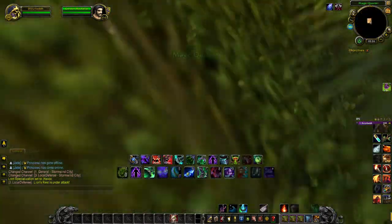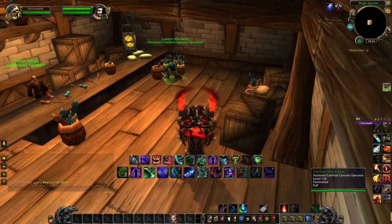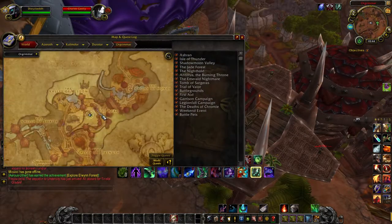located in Stormwind — right there on the map — you will find Gordon McKeller swimming around inside this building. You will need to kill him in order to get the toy. For Alliance players, you will have to travel to Orgrimmar.